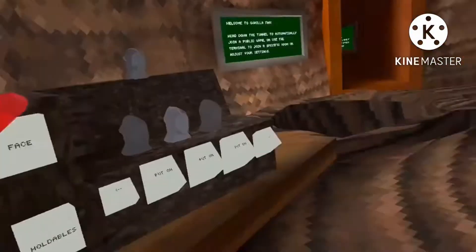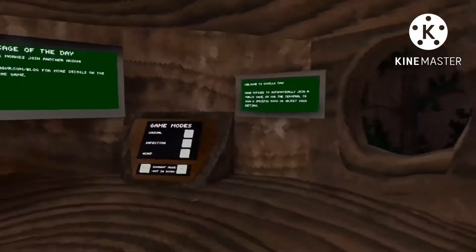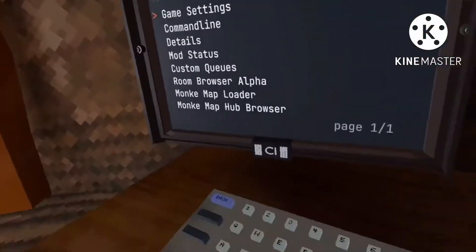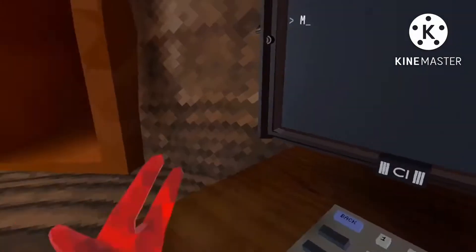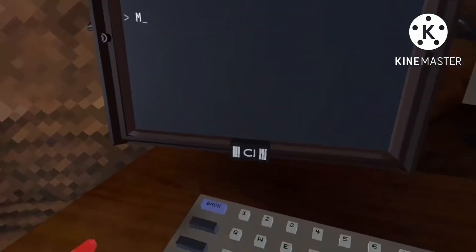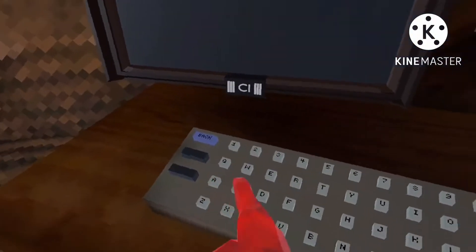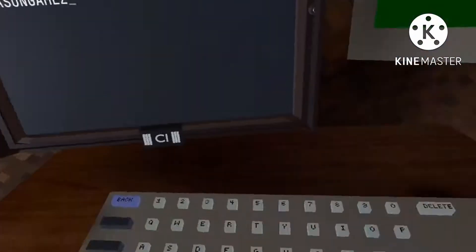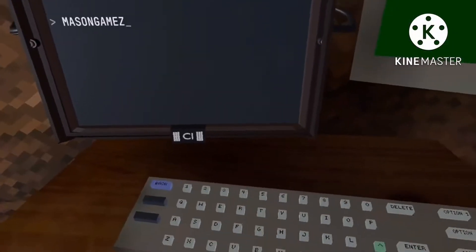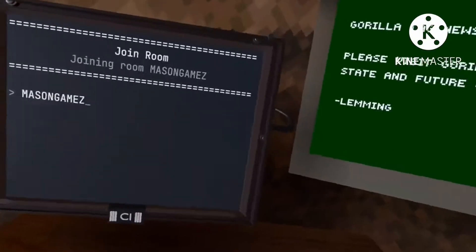Now I'm gonna show you my mod menu — I have the Mangoes Mod Menu v2. Let me get into my room. All right, I'm in the room.